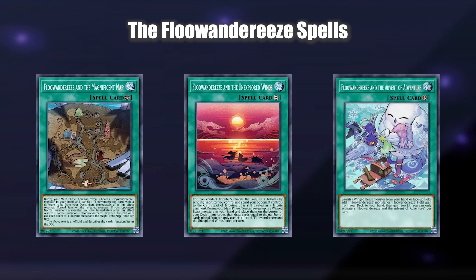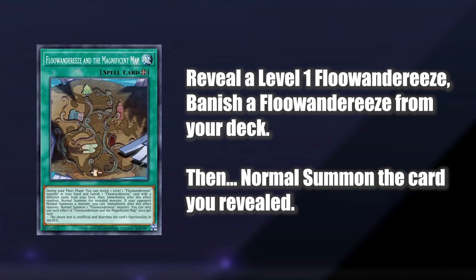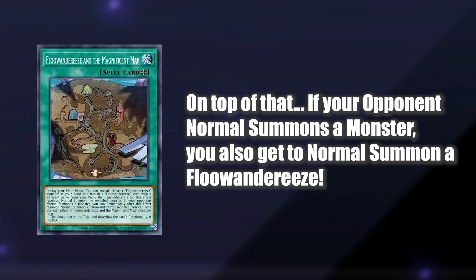The deck runs 3 spells: Fluandarees and the Magnificent Map, Fluandarees and the Unexplored Winds, and finally Fluandarees and the Advent of Adventure. Magnificent Map is your field spell. It lets you reveal one of your level 1 cards to banish a different Fluandarees from the deck, and you then immediately Normal Summon the revealed card. So this is sort of like a double summon on a field spell.